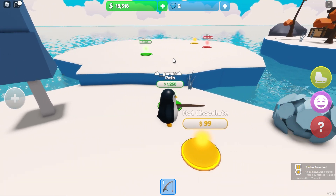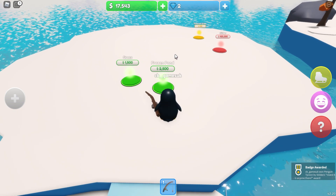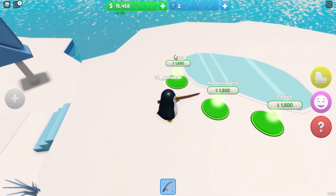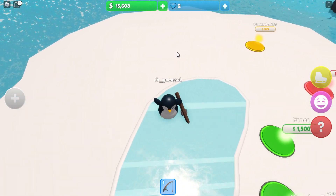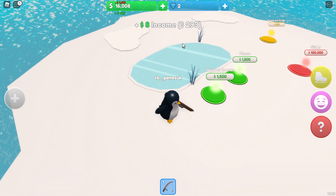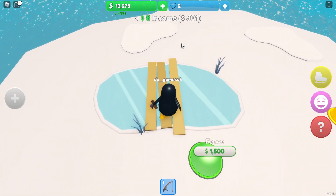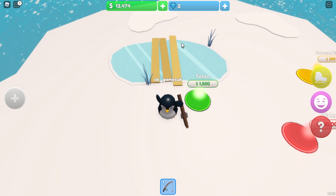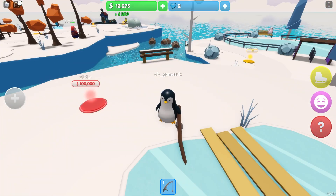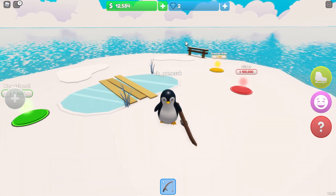I can add a path - very nice. And I can add another frozen pond, that's much smaller than the last one. Is that still slippy? Yeah it is! And then around the pond I can add some grass, wooden boards so I can walk over - that's very nice, saves me slipping around - and a fence to keep everyone safe on this island. And is that it? Yes, that's it.